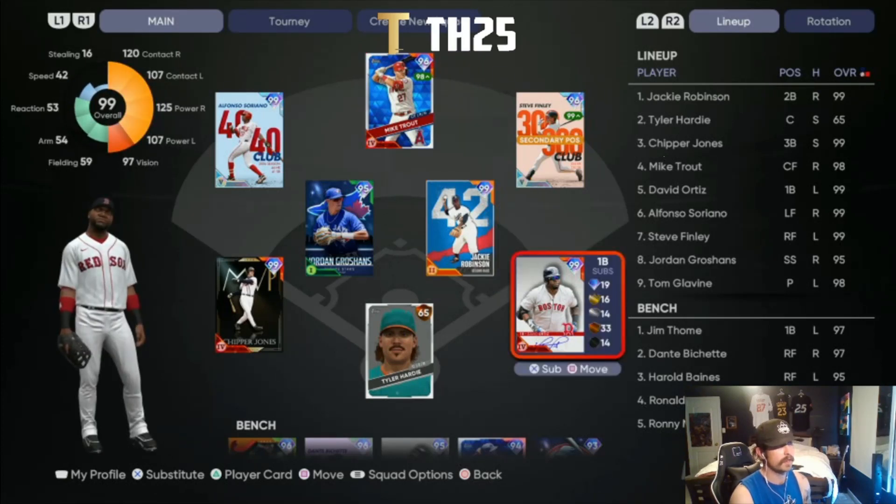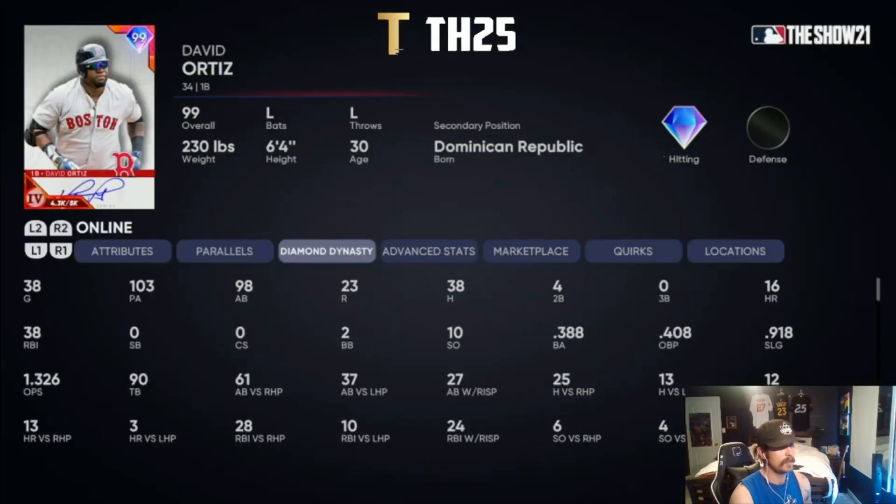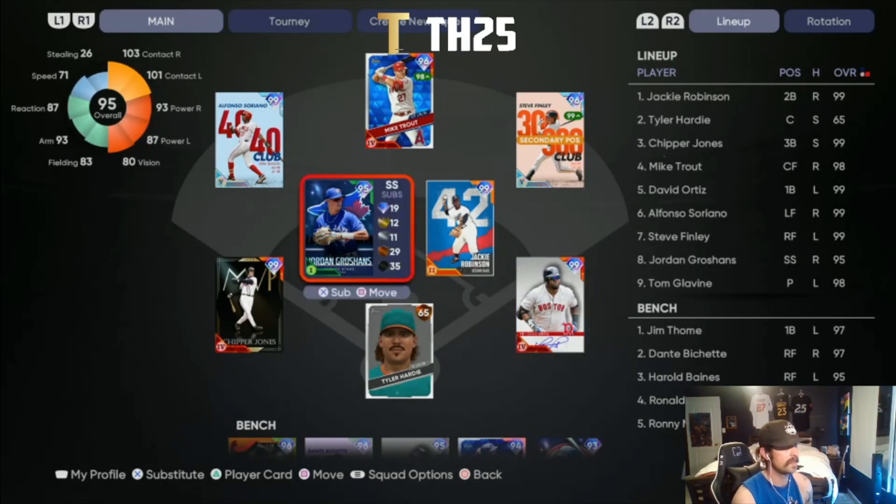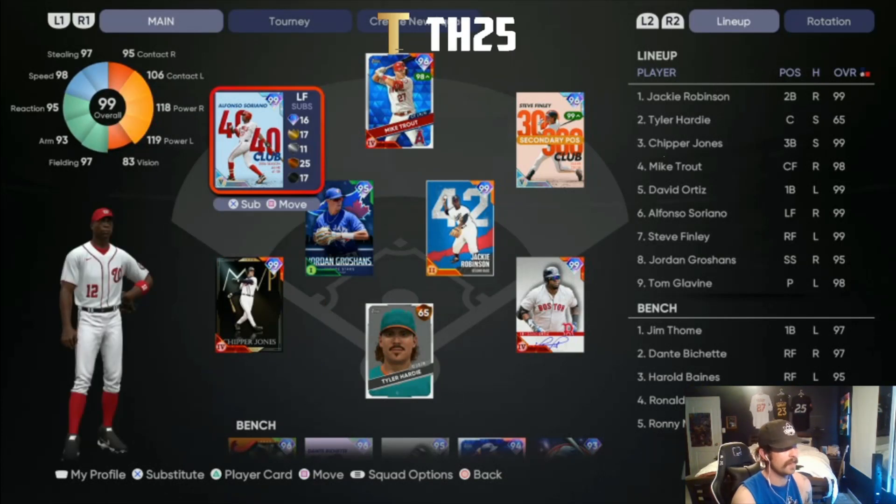Hitting fifth, we've got David Ortiz, the AL Collection reward card — absolutely mashes, hitting .388. Most of those games are on Hall of Fame, a couple on Legend. The guy just hits. It's not great defensively, which you wouldn't expect, but being a 99 overall he's got to be in the lineup, hitting fifth for us.